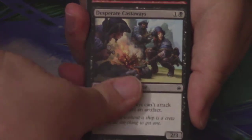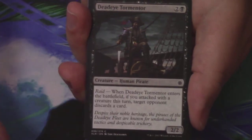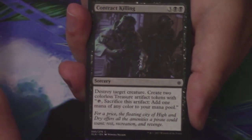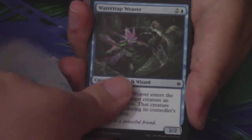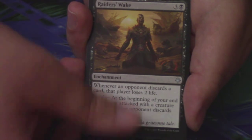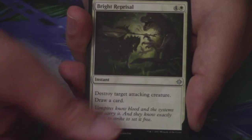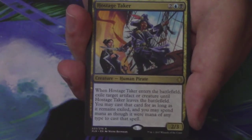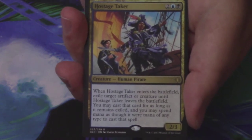We have a Desperate Castaways, Sun-Crowned Hunters, Vampire's Zeal, a Deadeye Tormenter, Siren Lookout, Ravenous Dagger Tooth, a Contract Killing — nice removal spell — Hijack, Water Trap Weaver, Blinding Fog, Stormfleet Aerialist is the first uncommon, Raider's Wake is the second, Bright Reprisal is the third. And my first rare or mythic is — number 10 for the 10 most expensive cards from Ixalan — Hostage Taker!